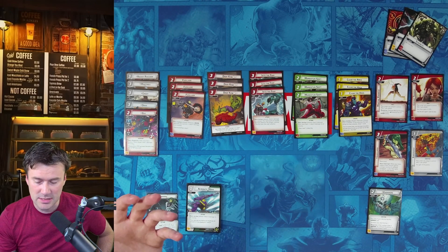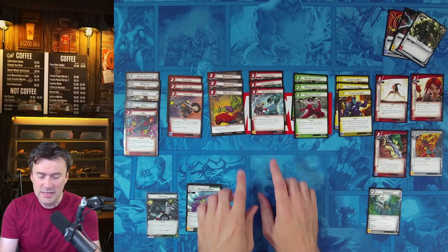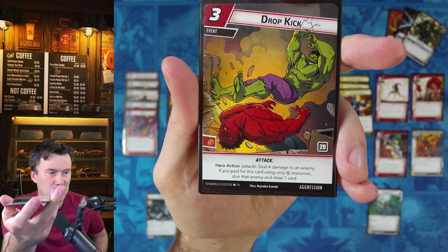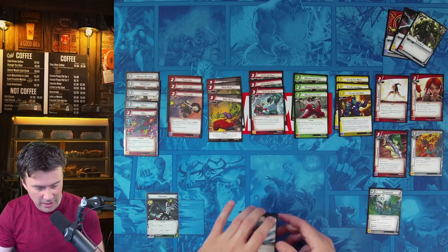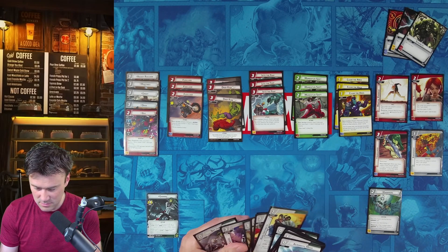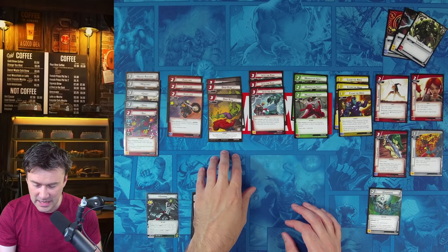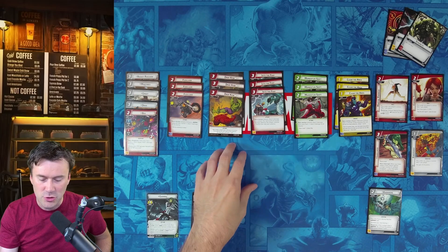Anytime your hero has a natural weapon that doesn't exhaust, I think it's always a good idea to use Fuselade — you could also use Mean Swing instead. Now for the flex slot: you can run either three Drop Kicks or three Into the Fray. Drop Kick is great if we're not dealing with a stalwart or steady villain — deal four damage, stun the enemy if you pay using only Fist resources, and draw one card. With Martial Prowess generating Fist resources and Keen Instincts generating wild resources for attack events, Drop Kick is very doable.